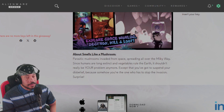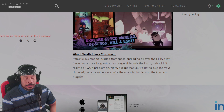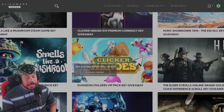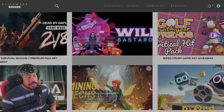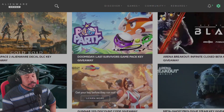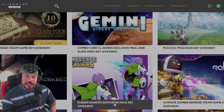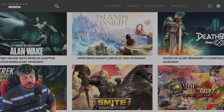Go ahead and give it a try at AlienwareArena.com. Keep your eye out and redeem codes for all of your favorite games. You can scroll through to see all the games available — more games are being added from time to time. The guys out there who said it's a scam: how are you going to scam by giving away a code? It's not a scam. You just have to click fast — next time, click faster.